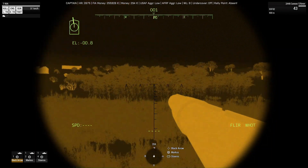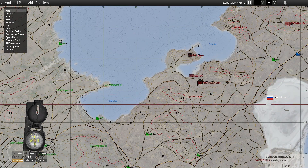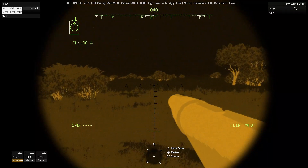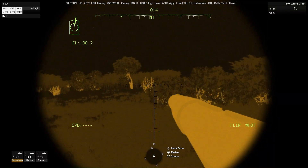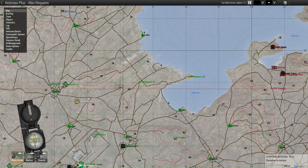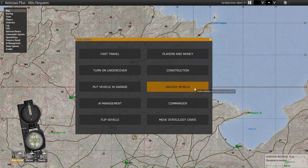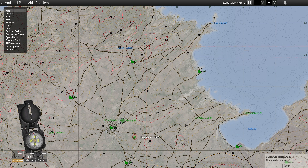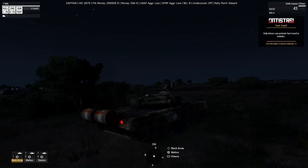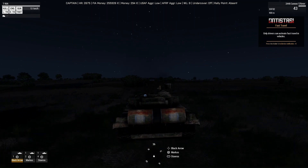I stole this tank from the Russian base off to the right-hand side of the map, which was quite nerve-wracking and exciting at the same time. What I did was basically run up to the airfield unarmed, steal one of the unoccupied tanks, drive it off, shoot as many of the Russian occupying base as I could, and then drive all the way back to our base and save the vehicle. Thanks to my friend Josh for letting me know that's the way to go about stealing tanks and other equipment.